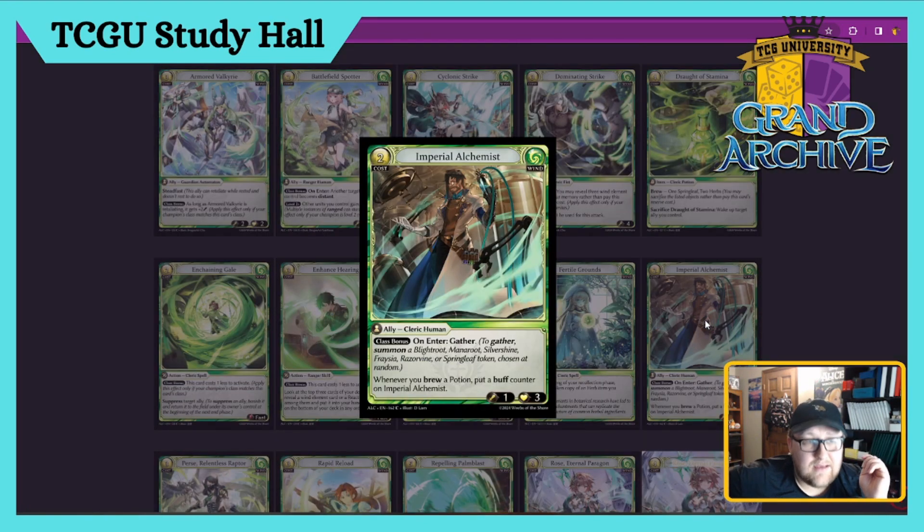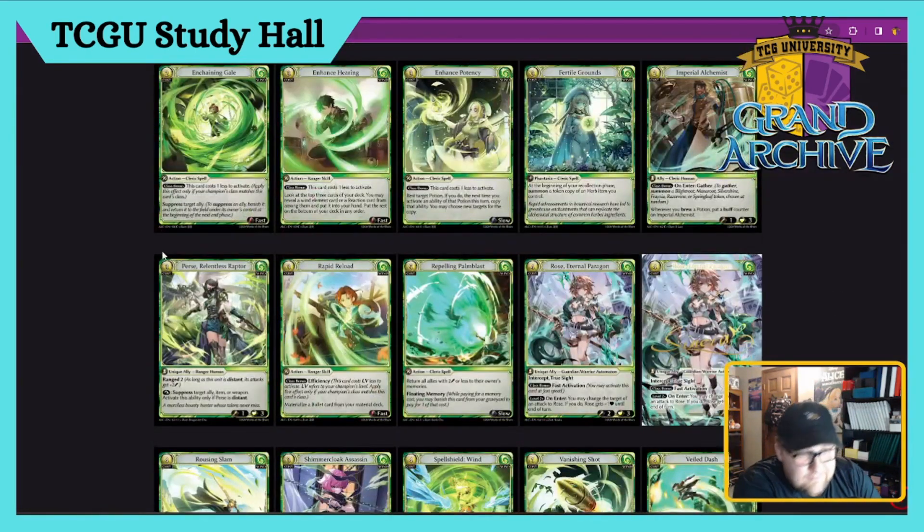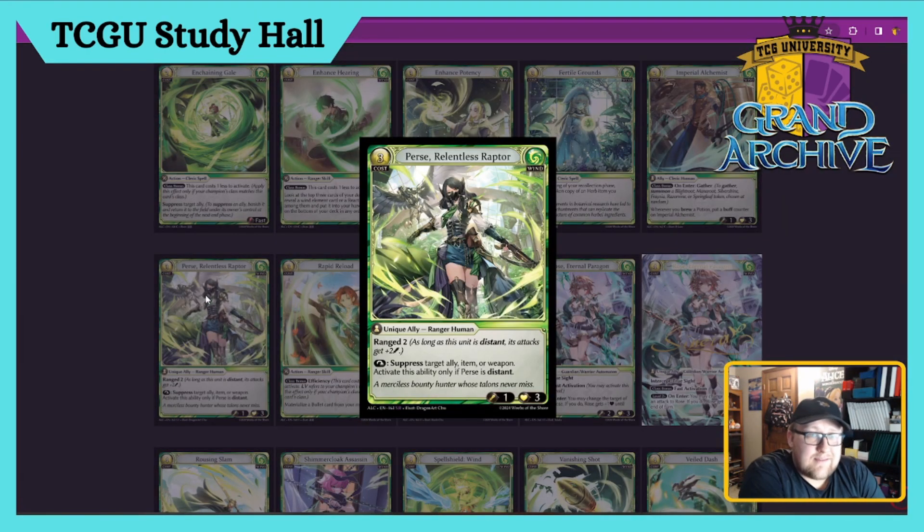Imperial Alchemist — two cost Cleric Human Ally. On enter, you gather — really good for Cleric. Class bonus: whenever you brew a Potion, you put a buff counter on them. Really good with Cleric — he's just gonna keep buffing and then gets to swing a lot. I like it.